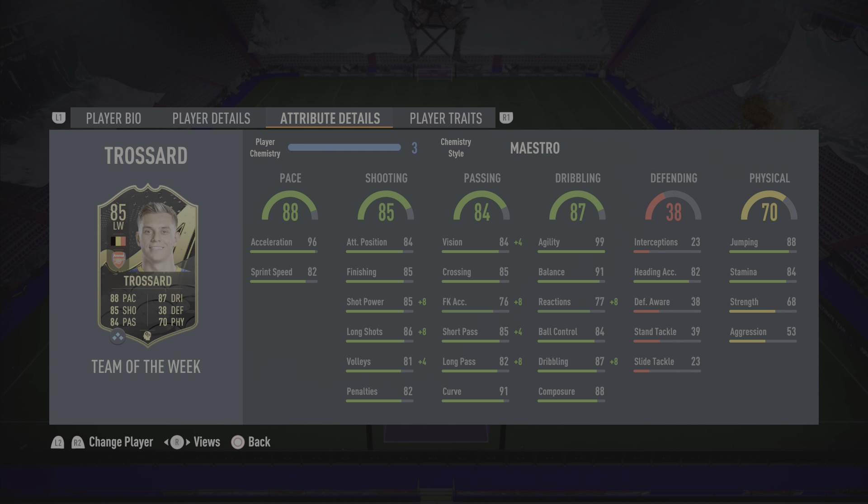I've gone with the Maestro chem style, pacing the card. With the 96 acceleration he's going to feel very fast, so I'm not going to bother boosting his sprint speed because he's going to play at CAM and striker.